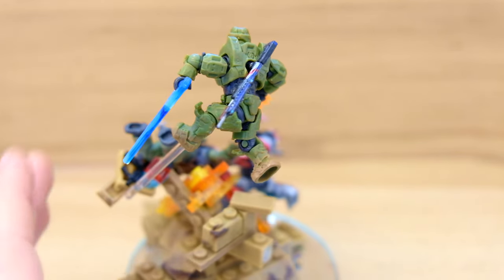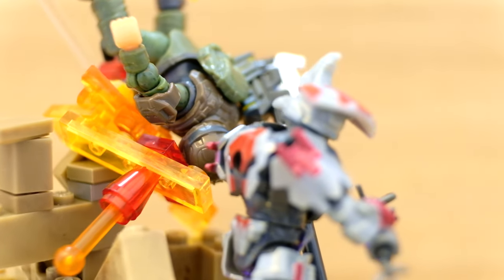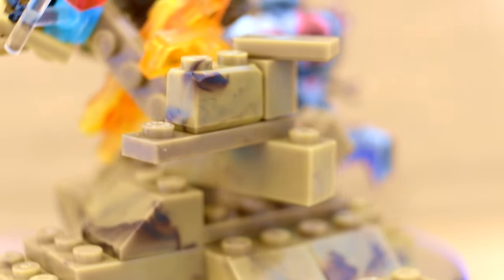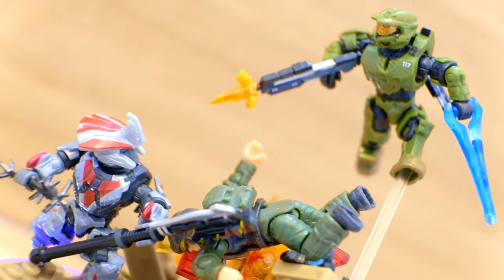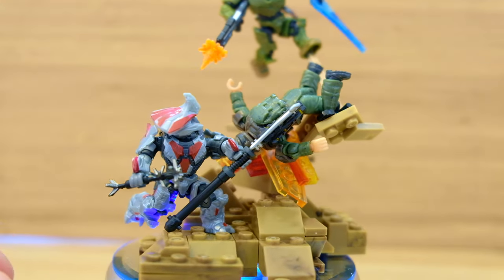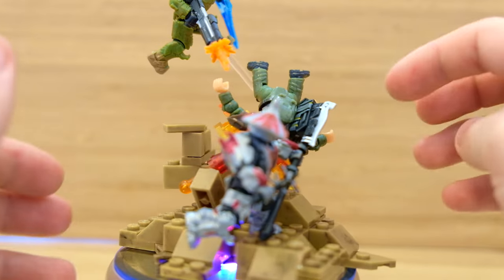What's happened here is the Chieftain was attacking a poor marine — he's more part of the backdrop than actually part of the fight. The Chieftain has been smashing down on this marine, kicking up a load of rocks and dirt in the process, and the Master Chief is trying to swoop in and save the marine. I think he's a little late, but he's definitely going to take out that Brute Chieftain. The Halo Heroes Brute Chieftain is just one of my favorite new figures — he's got a spike grenade and also his brand new gravity hammer.